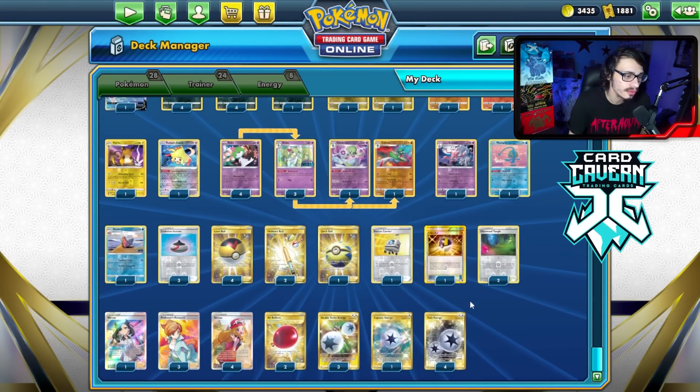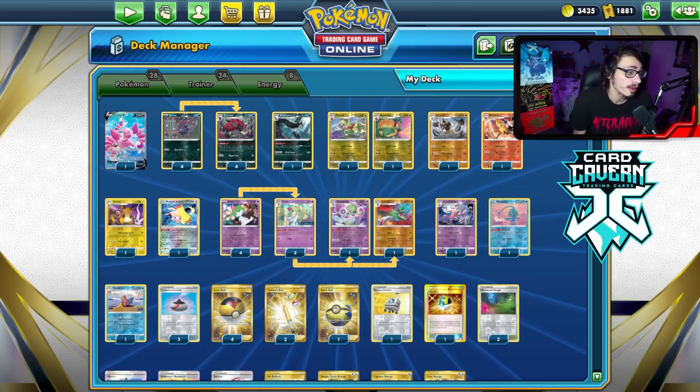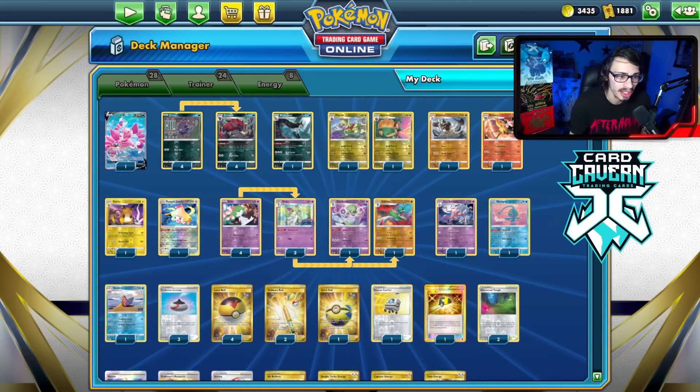Hisuian Zoroark is also really good against Giratina Duraludon and Regidrago — those wall Pokemon, you can just Zoroark them and it's awkward for them to counter it. And then of course the good old Slowbro to win the game. There's a lot of other Pokemon you could play, and this deck is honestly really fun. I played about four hours, really enjoyed it, and I'm pretty comfortable with my list. Let's go show it off on PTCGO and see it in action.